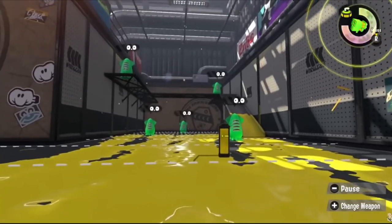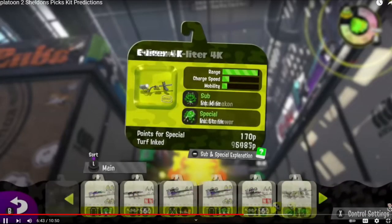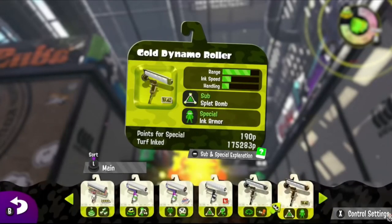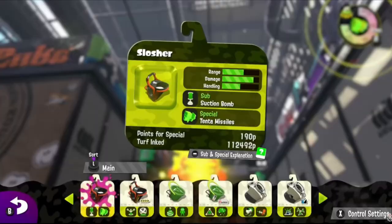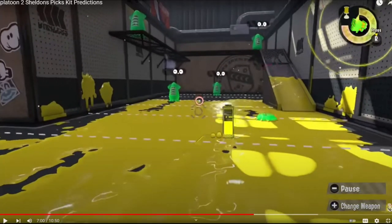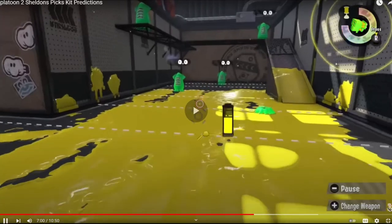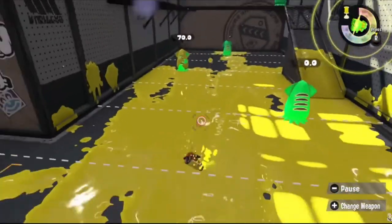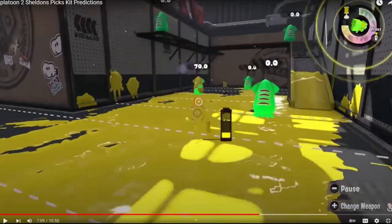Now the Soda Slosher. In Splatoon 1 it had Splat Bomb and Echolocator — Splat Bomb allowed it to combo just like Slosher does with Suction Bomb but with a more viable sub. I wanted to give it the exact same kit in this game, just replacing Echolocator with Inkjet. I got Splat Bomb right — that's five. I don't know how 2019-me didn't say Fizzy Bomb because of the soda can theme, but hey, Splat Bomb is correct.